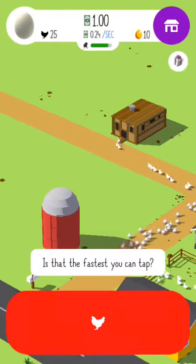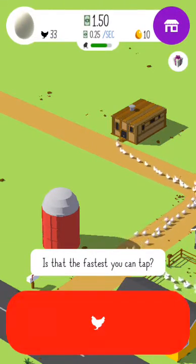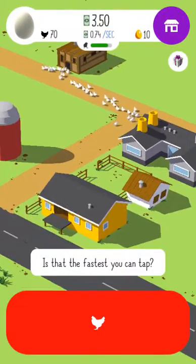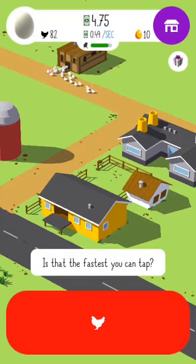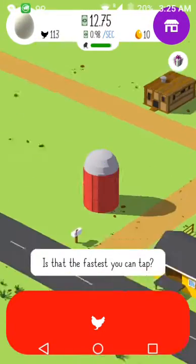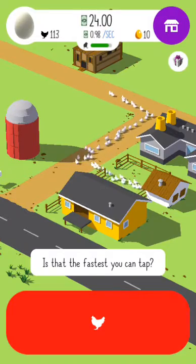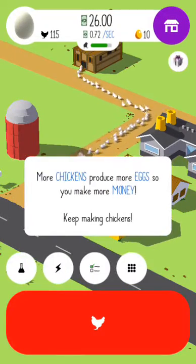We have one dollar now... 70, 80, 90, 100. We have a lot of chickens! All right, 130 chickens — is that fast? How dare you insult me, I'm like the best Geometry Dash player, just so you know. Okay, more chickens for you.